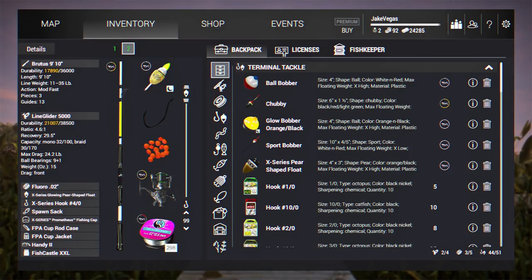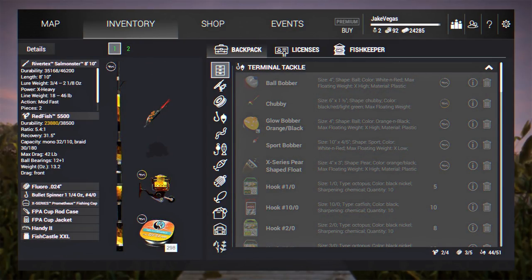We're gonna fish spawn sacks out here for these coho salmon with the float rod, and we're also gonna get into a little bit of lure fishing. Bullet spinners seem to work best on this lake for the cohos — the blue and rose trout color as well as a few others. We're gonna be using the black beetle spin bullet spinner today to see if we can land some coho.